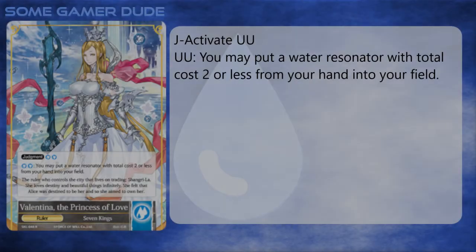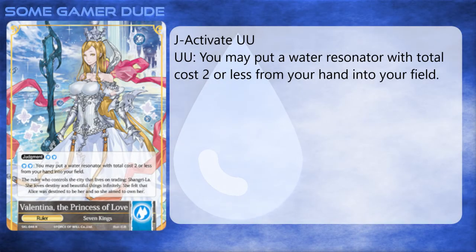Hey guys, some gamer dude here. When I first picked up Force of Will, I was really enamored with the Dracula ruler from the first Grim set. Admittedly, I have a bit of a thing for vampires when it comes to classical European fantasy themes — I can't help it, it's the last lingering edgelord part of my adolescence. I would eventually get Dracula and the Grim era vampire deck, but it was long past its prime.